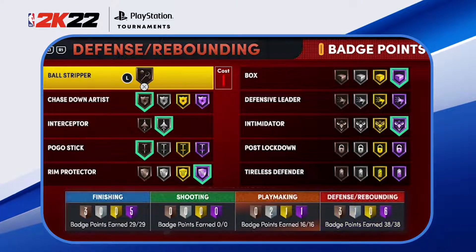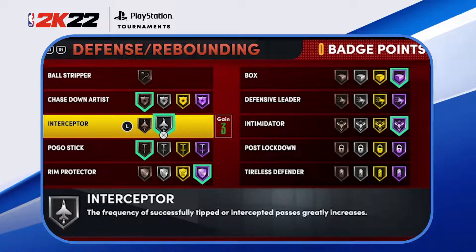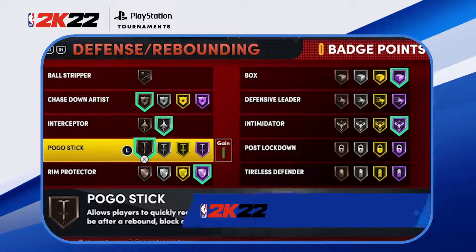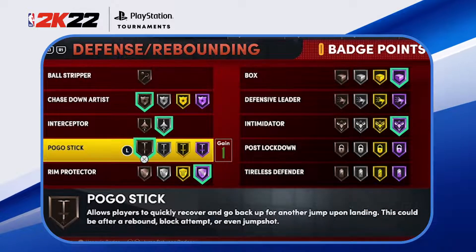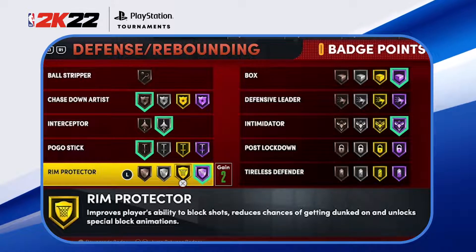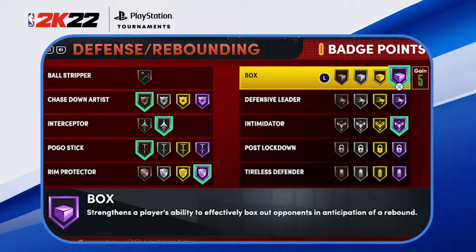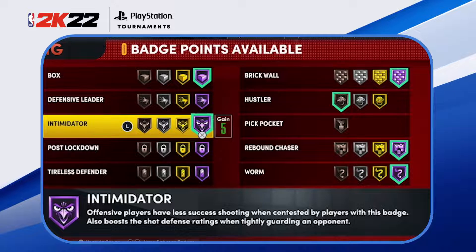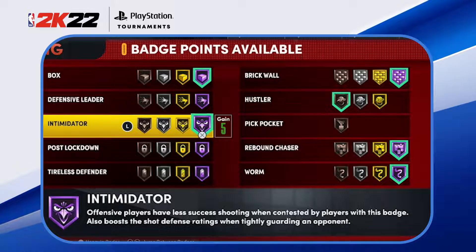For the 38 possible defensive badge points on this center build: Chase Down Artist on bronze — pretty self-explanatory. Interceptor — you're going to be in the passing lanes and you need it as high as you can get it; for me that's silver. Pogo Stick I use on bronze — it gives a little extra flexibility so after one jump I can get a second jump to contest or block guards and centers driving into the paint. Rim Protector I feel is necessary at least at gold or Hall of Fame — it improves shot-blocking ability. Box, at Hall of Fame, lets you hold position and go grab rebounds. Intimidator I think is super important — the paint scoring is crazy this year and Intimidator gives you a contest advantage down low.